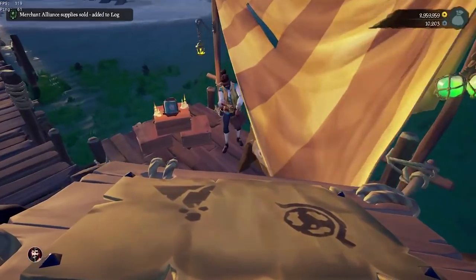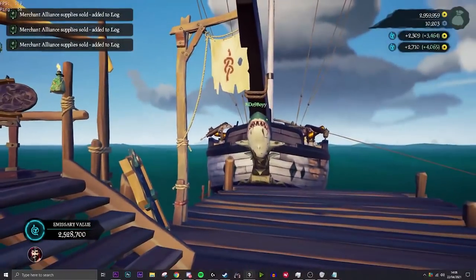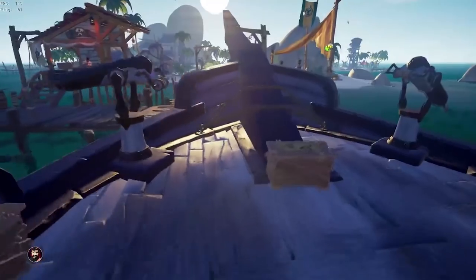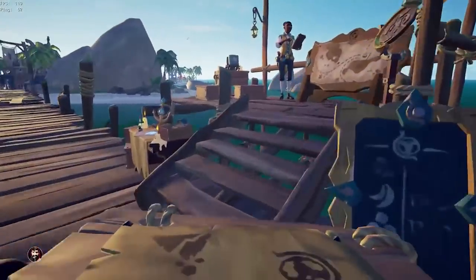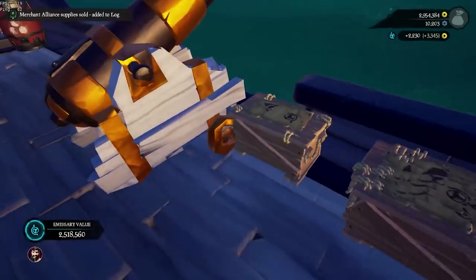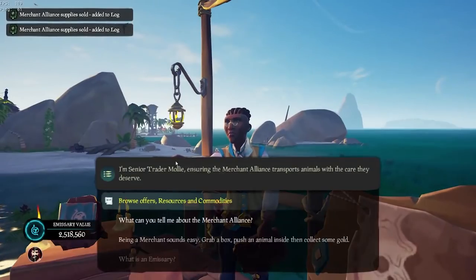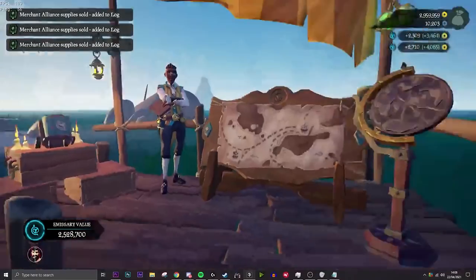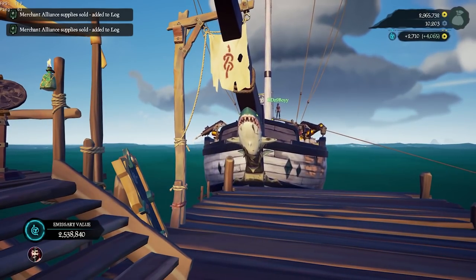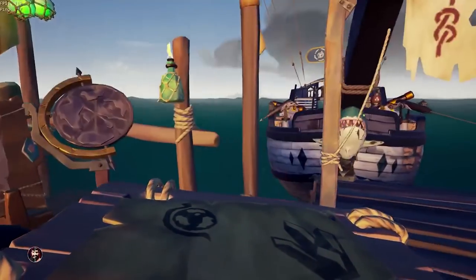Once you get to the outpost, you're going to look at the notes you've just written down and find out what the sought-after loot is that you're going to be selling. As you can see in this footage, I'm at Sanctuary Outpost selling broken stone — this is because the footage was shot one week prior and the trading routes change each week. I won't be touching any of the other commodities, as I'm saving them for the corresponding outpost where they are sought after, in order to make the greatest amount of gold.